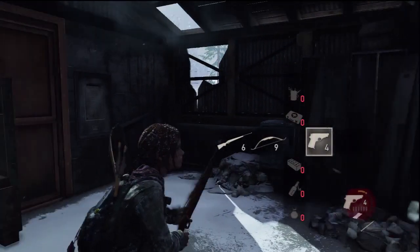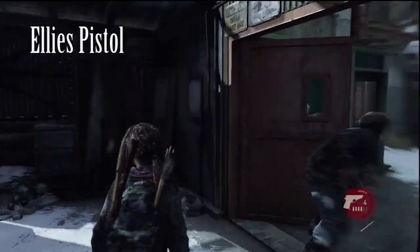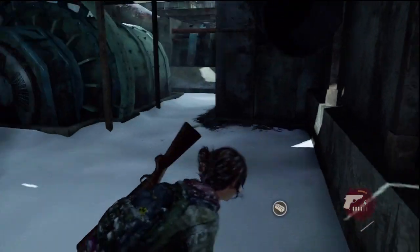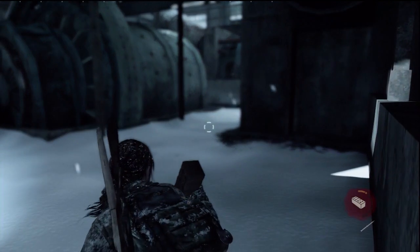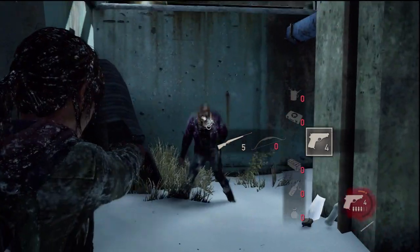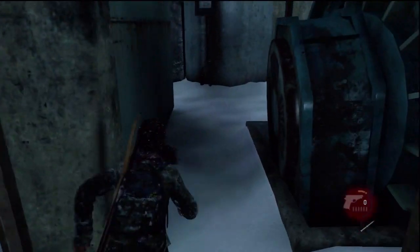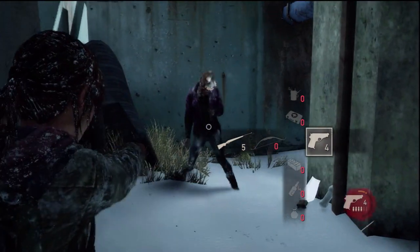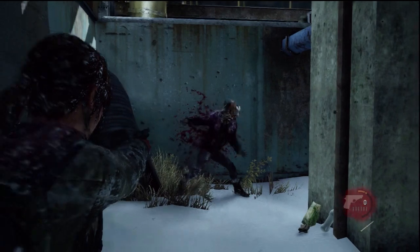Finally, as a bonus pistol — this is Ellie's pistol that you get to use briefly for one mission. I think it's also a 9mm. It's essentially the same as Joel's 9mm, except it only holds 6 in a mag as opposed to 4, and it's a bit nippy and doesn't recoil as much. But they're basically the same.